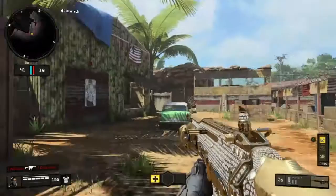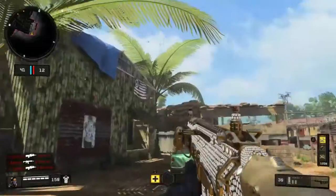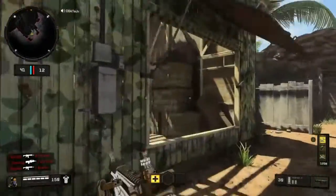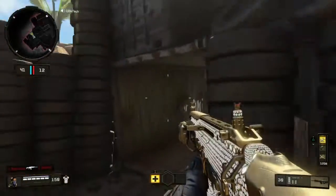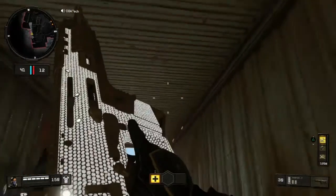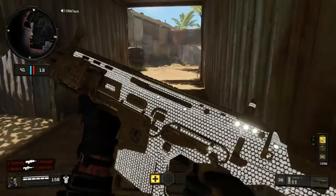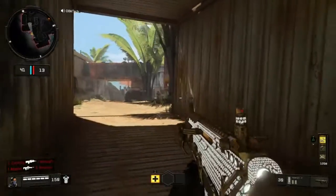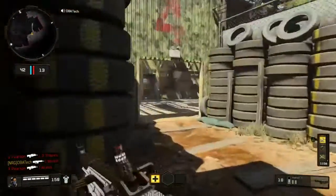Next we're going on to the Rampart. This is what the Rampart looks like as basic diamond — stock gun and everything. Let me find a dark corner right in here — this is perfect. You can see this is what it looks like in the shade. It's not my favorite but I like it, it's still very nice. I'm gonna be back with you guys when we get to the last phase of diamond for the Rampart.